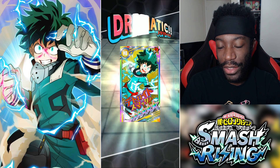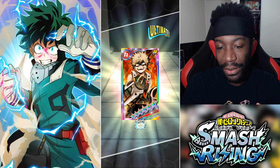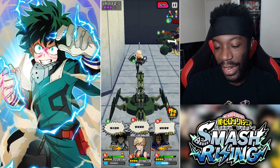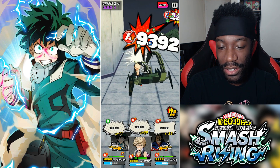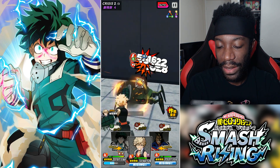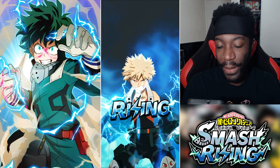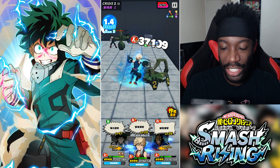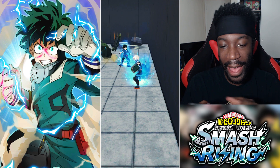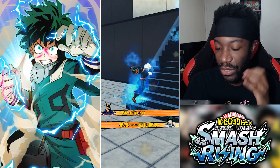Why did you do that, Bakugou? You're nowhere near them, you can't even reach. You just wasted SP, bro. You could have just ran up to him. That's one thing I don't like about the auto function — they'll use their specials when they're nowhere near the character. But I do like Bakugou. His passive is really nice: when he attacks, he has a chance to lower their defense. And two of his attacks hit multiple times, so that's more chances to lower their defense.